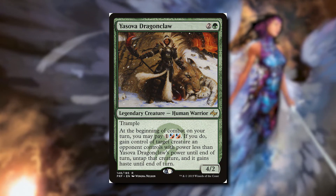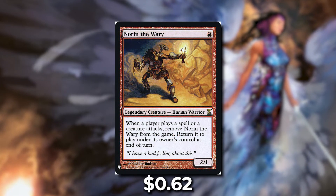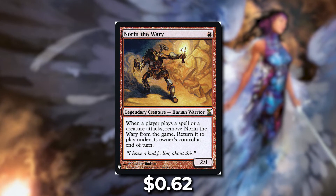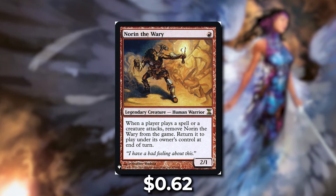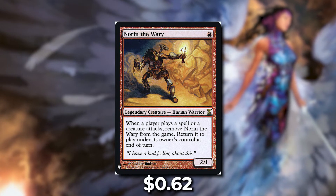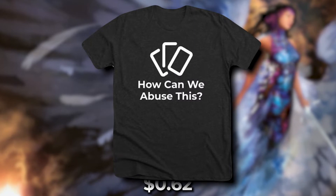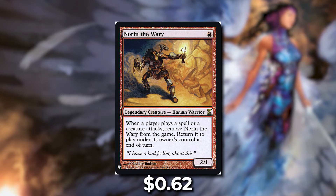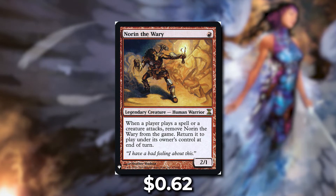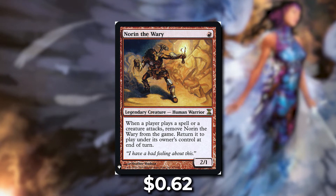The next cheap commander is Norn the Wary. For one red it's a 2-1 human warrior. When a player plays a spell or a creature attacks, remove Norn the Wary from the game and return it to play under its owner's control at end of turn. This is an oddball commander — why do we care when a player plays a spell or a creature attacks, and how can we abuse this? Whenever those triggers occur, our commander is going to ETB and come back at the end of turn, so our commander keeps entering the battlefield.